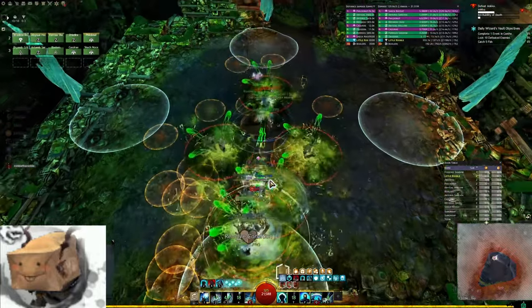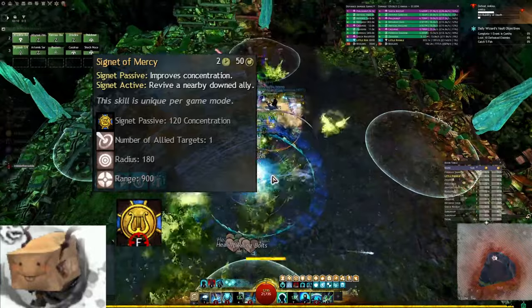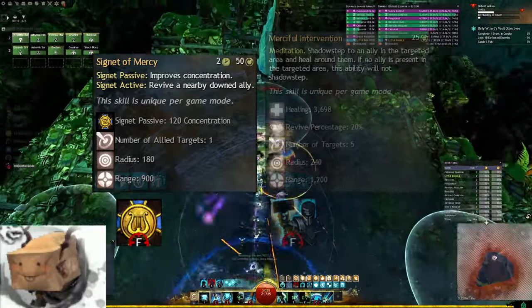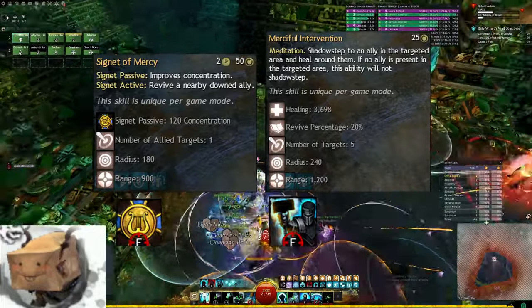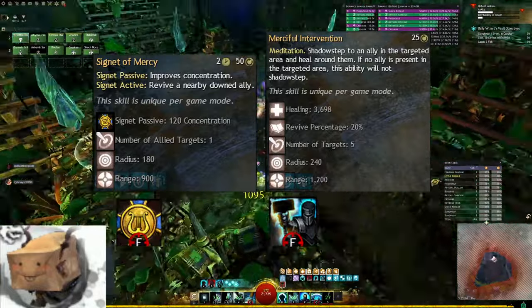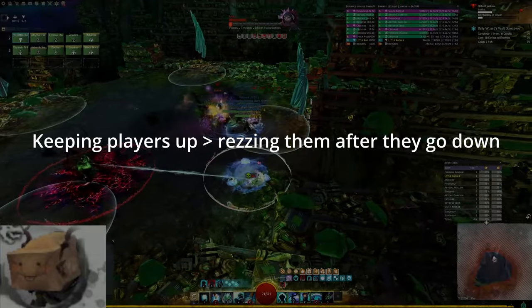The last two skills to mention are fun res skills. One is a ranged revive that instantly revives one downed player, and the other will blink you to the target and heal them for a nice amount. It also heals players who are not downed, so it has a double use as a nice AoE burst heal. I love these skills a lot, but they're rarely more useful than the other options.